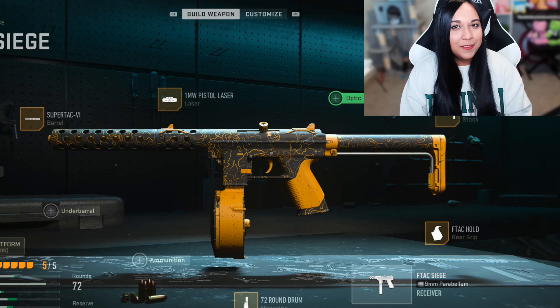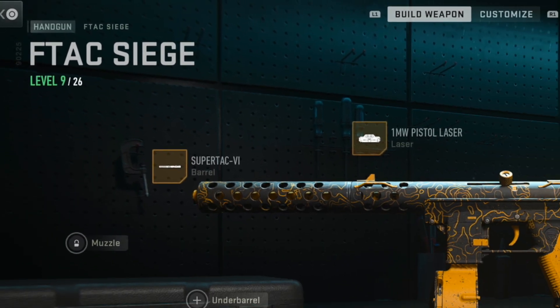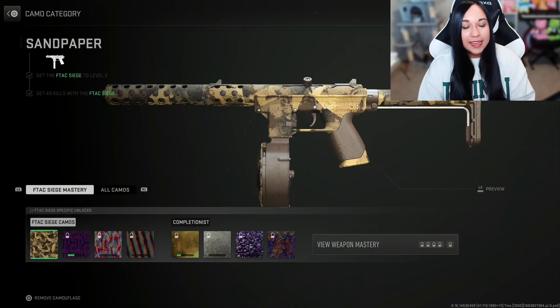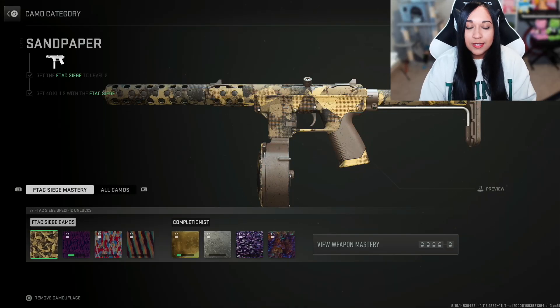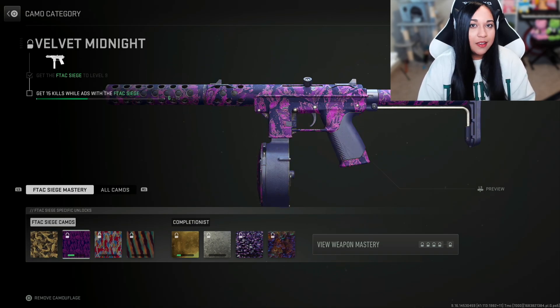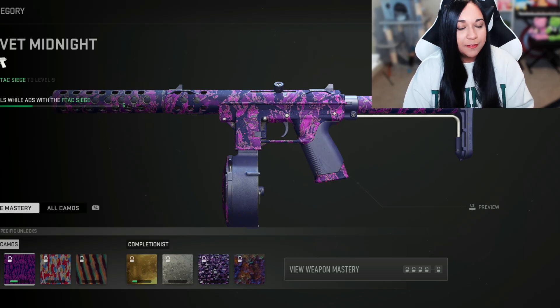Hey, what's up guys, it's Moonfee here and today I'm going to be playing some Modern Warfare 2. For today's video I'm going to be using the F-TAC Siege. I currently have this to level 9 out of 26, and these are my attachments I have on it currently. Today I am planning to do some more camo grinding. I already have the first base camo challenge done and I'm currently working on the second one, which is to get 15 kills while ADS'd. I already have 6 out of 15 for that.